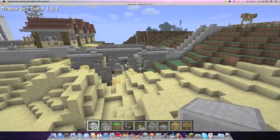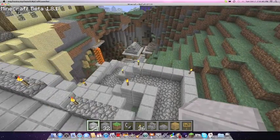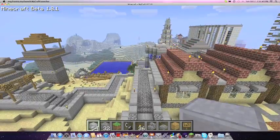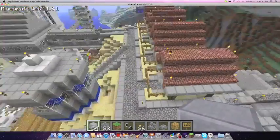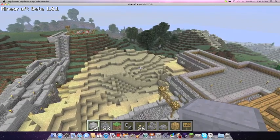Another new thing is this bridge here that I built — I might have shown it before. And these pathways down here leading to those two little cabin-like things. I build a lot of pathways and they stay consistent with the design.